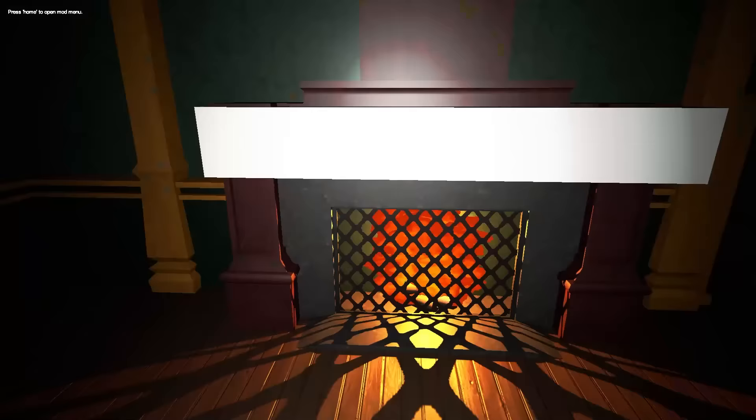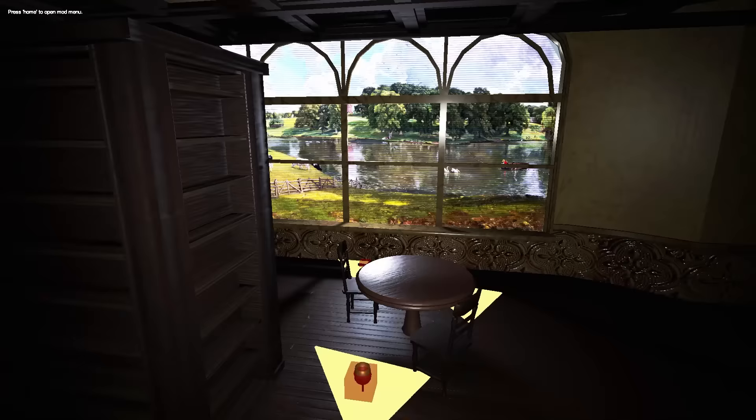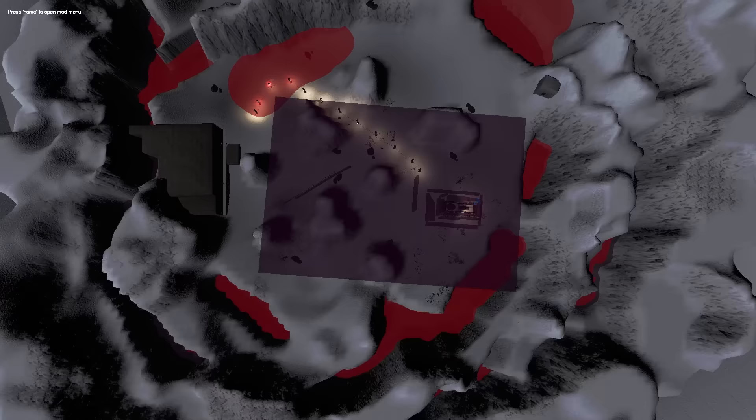The mansion base includes a large staircase entrance, many corridors filled with bookshelves and rooms, including a kitchen, a fireplace room, and a larger room with an upstairs section, as well as the incredibly off-putting fake outdoors rooms with tables and chairs.